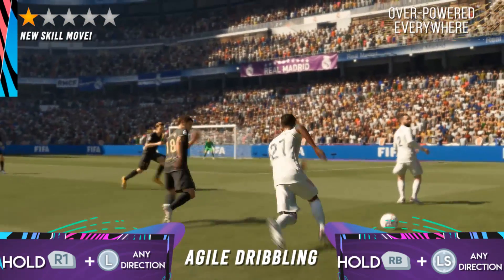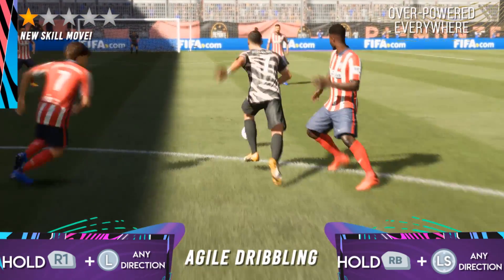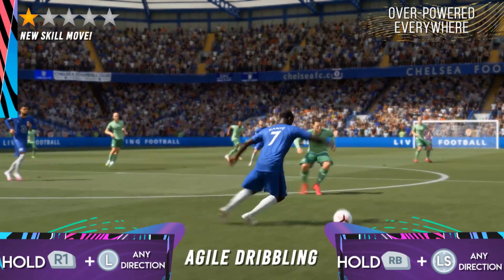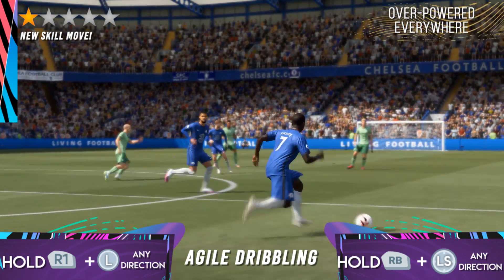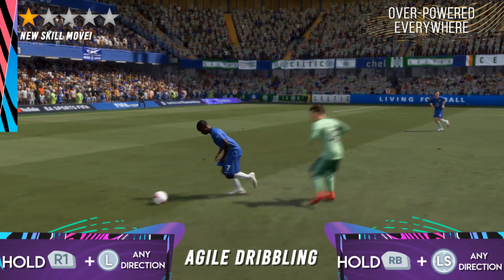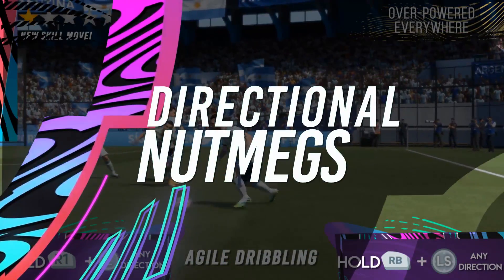You can potentially take out any defenders if this is timed correctly. Even though it is quite overpowered and easy to use, it's not a free goal button and still requires some skill to master. Make sure you stop doing it when your job is done and move ahead with your attacks normally — do not get focused on doing the Agile Dribble.